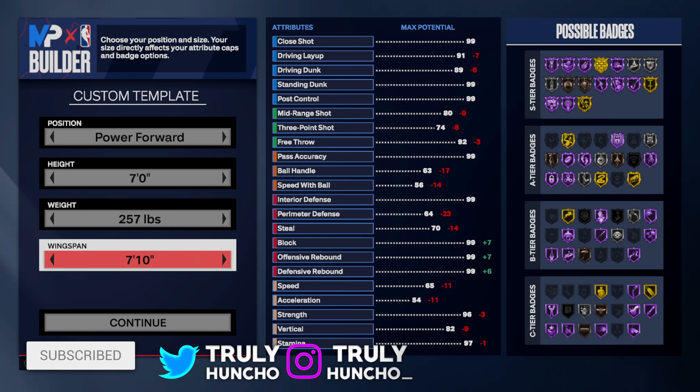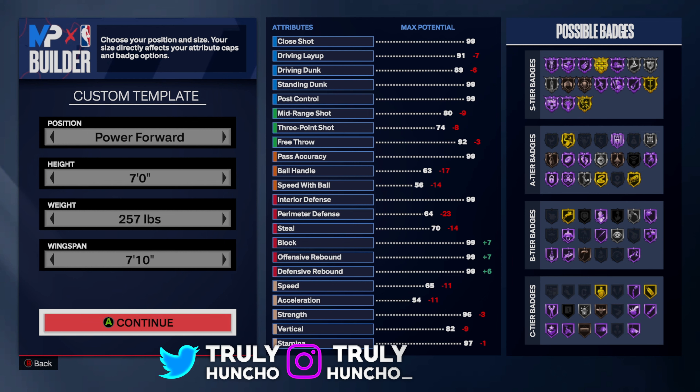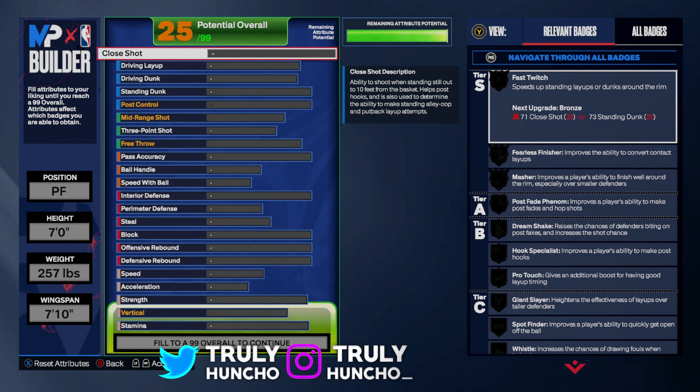As you can see, you are getting a 96 strength, which means Hall of Fame Bulldozer. What is a Giannis build without Hall of Fame Bulldozer? You need that Hall of Fame Bulldozer if you are making a Giannis build. Let's continue.